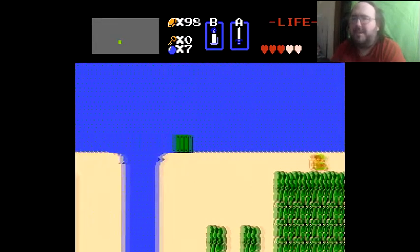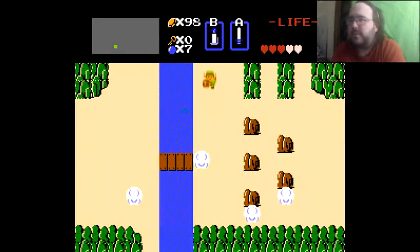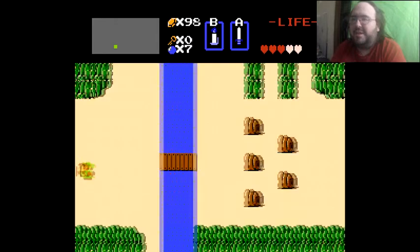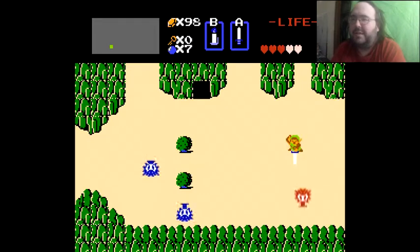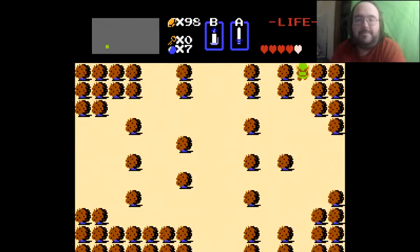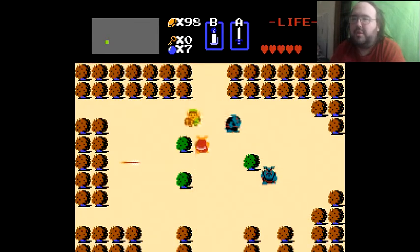I'm getting lucky with some rupees here. One thing this game does have against it if you're not used to it is the controls — you can't move diagonally, but your enemies can. Well, some of them can; you can notice the Levers and Peahats earlier. There are plenty of enemies that move diagonally — they're like, 'oh you're confined to a grid, ha ha, we're not.' And this game's goddamn bats are among them, by the way.